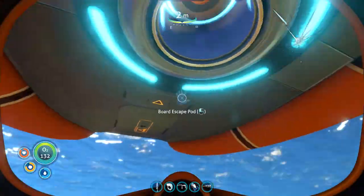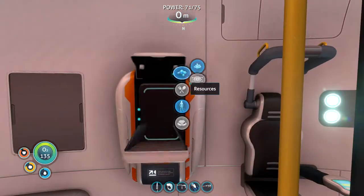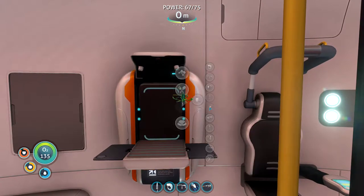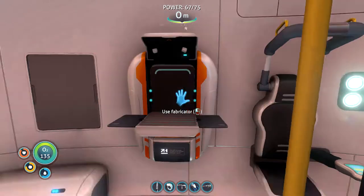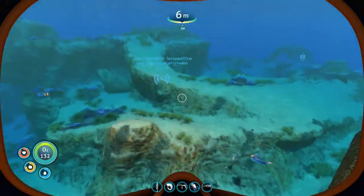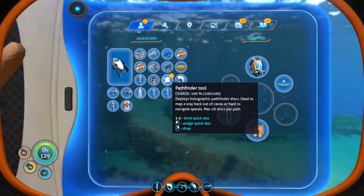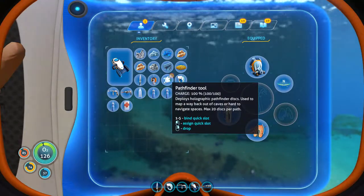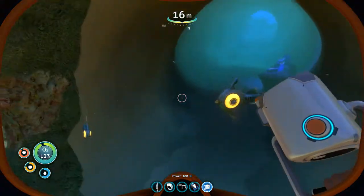I gotta stop running myself over — it's ridiculous! So we have the pathfinder tool. This is really cool, I'll show you guys. So you hop out like so. What you do is put it on your hotbar to begin with — let's stick it on five. There it is! Hello little guy!